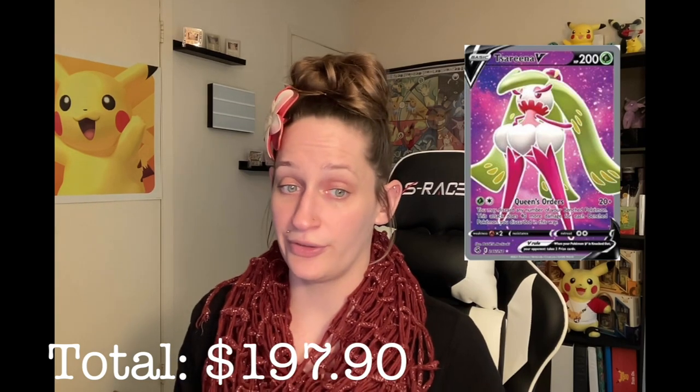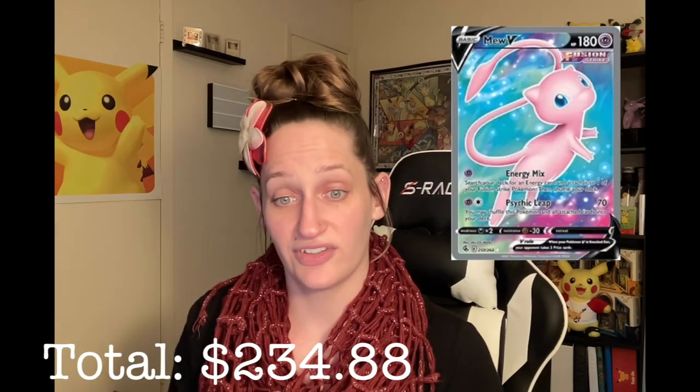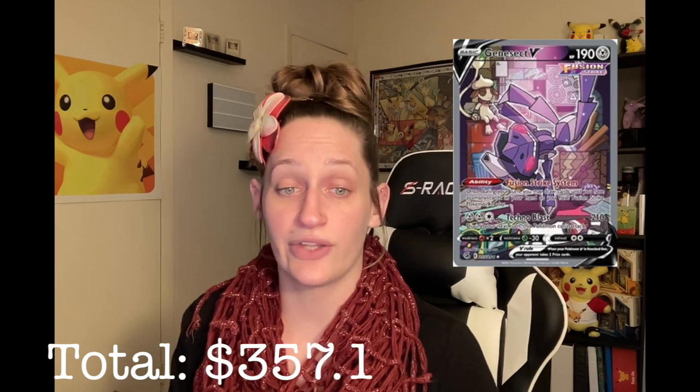And now we start the full list of ultra rares and secret rares. First in that list is number 245 — it's Celebi V at $32.37. We have another Serena V for $3.33, Chandelure V for $3.60, Crabominable V for $2.99, we have a Boltund V for $3.76, another Mew V for $26.63. We've got another Mew V for $56.44 — these cards get insanely pricey. We have a Sandaconda V for $9.37, Hoopa V for $6.04.